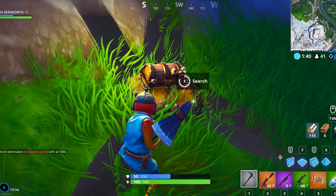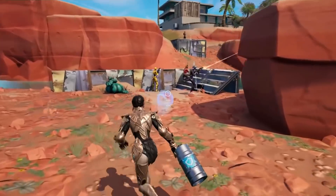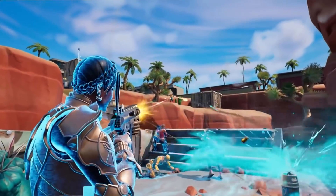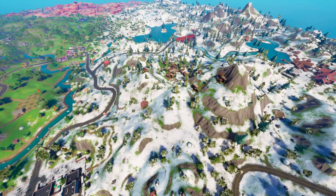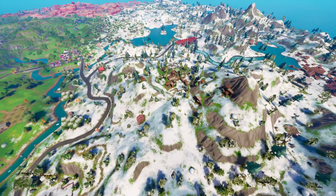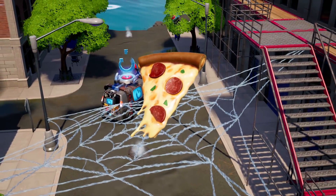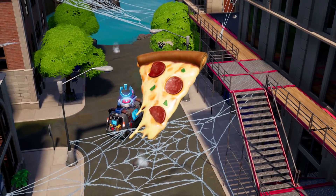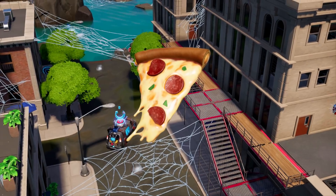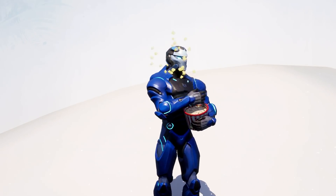Treasure maps are cool, but this might be even cooler — a brand new healing item. We've only just got the shield kegs in game, and these things are awesome, but Fortnite are currently working on a brand new healing item called Pizza Party. This new consumable is literally what the name says — it's a pizza. It comes with eight slices, and each time you eat a slice you'll get either 25 shield or health per slice. Pretty overpowered, if you ask me.